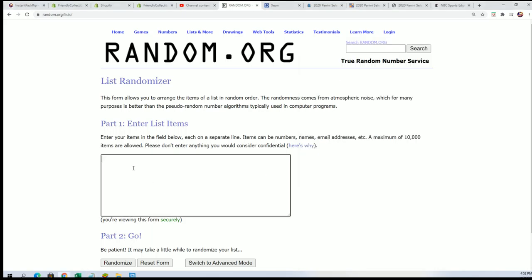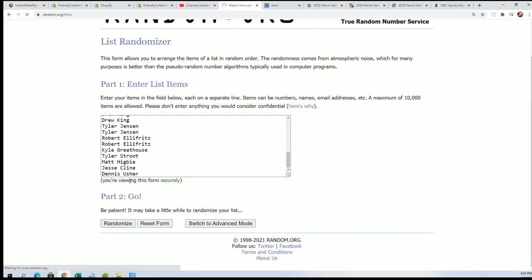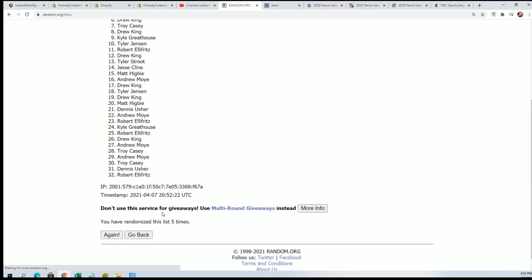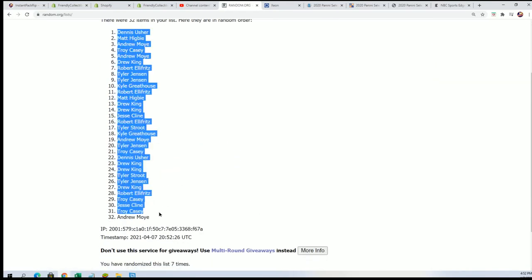We're gonna randomize both lists seven times apiece, then stack them up side by side to get matched up with your team in the break. Lucky number seven - first random's all done.